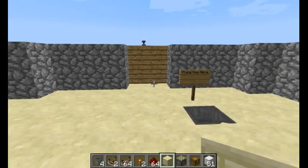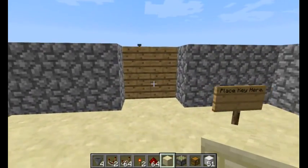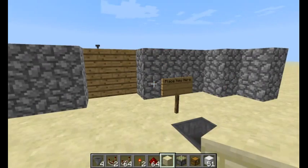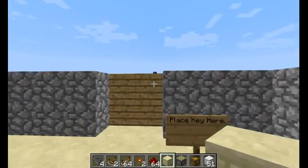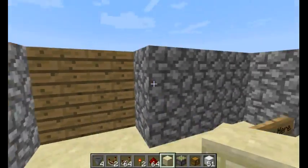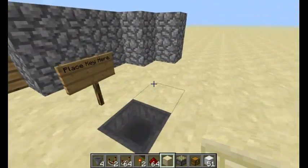Hey guys, Harvey Dudes and Aim, and today I'm back with another redstone contraption showcase and tutorial, both in one video, on how to make a block system using a key in Minecraft. I'm going to use piston doors — this is where the door is — so let's get to it.